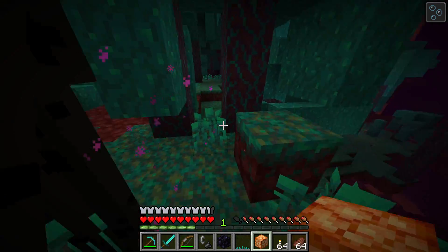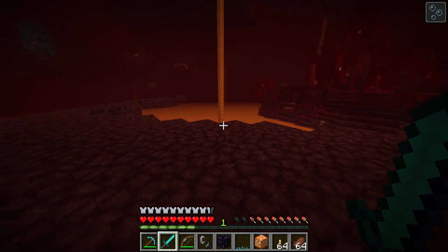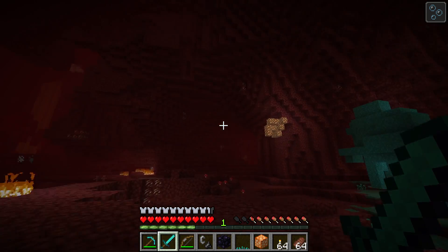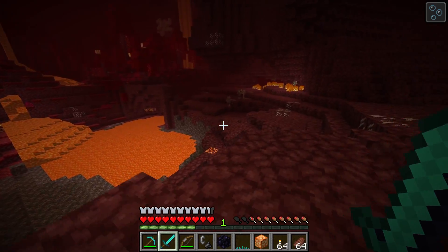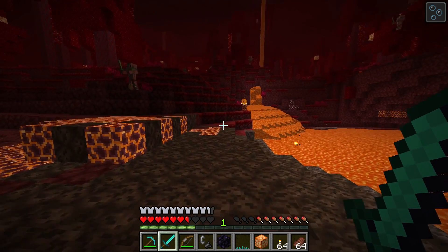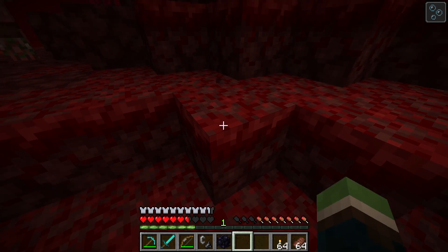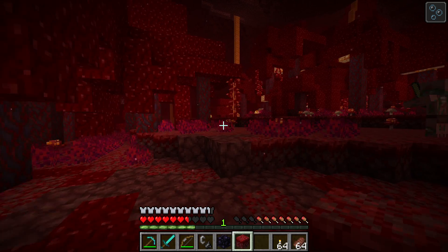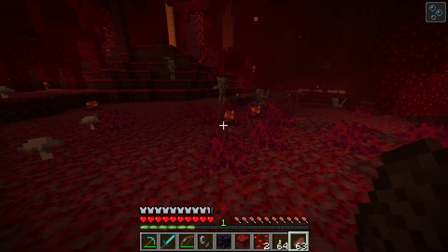I gotta remember this is still the Nether — it's still dangerous. They added a bunch of new sounds too. When there's no music playing it's just like this eerie echo in the background, and that's one thing I love about Java Minecraft. A new biome — this one's all red. Crimson — wait, is it all the same thing or just red? Weeping vines — that's scary. Oh my god, it's a new guy — he's friendly!